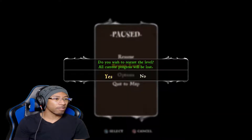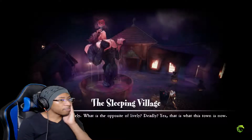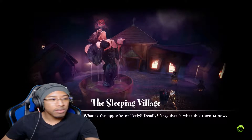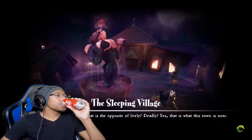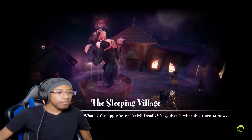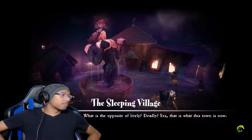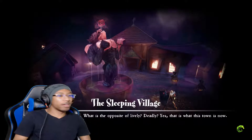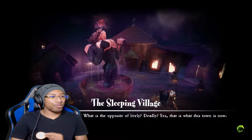I may have to restart this level, because I'm not supposed to kill anybody. So I have to basically dodge them, but he said to kill the guards. Okay, so I messed up when I killed that little girl, even though she was running around crying.